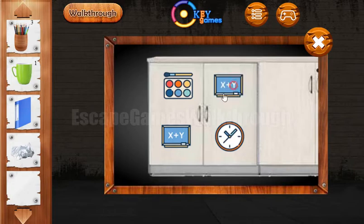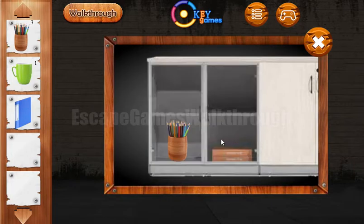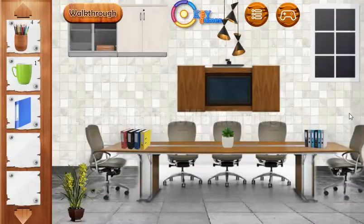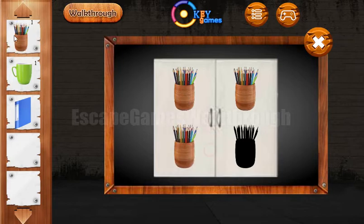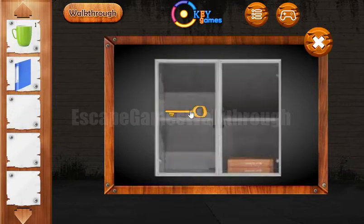So it's paint, blackboard, violin, and ad card. We've got the fourth pencil holder to put here and get the key to open the door and go to the next room.